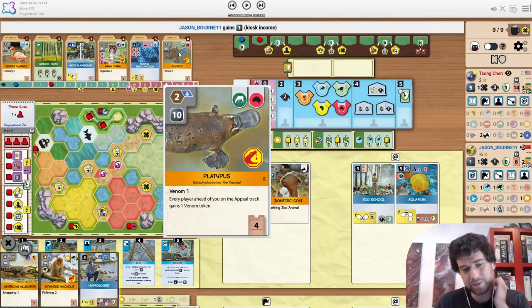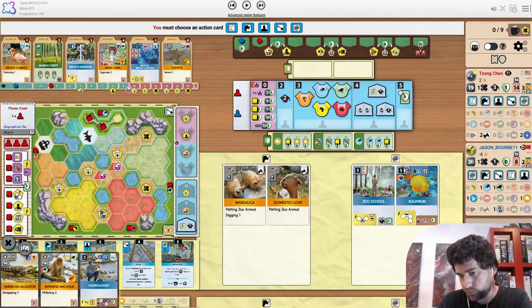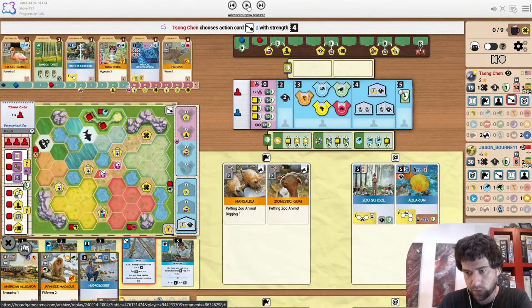Plato shows up which has another water icon. Things are lining up very well over here. Although Jason does have a bit of a money lead, a tiny bit of an income lead, but much fewer points.